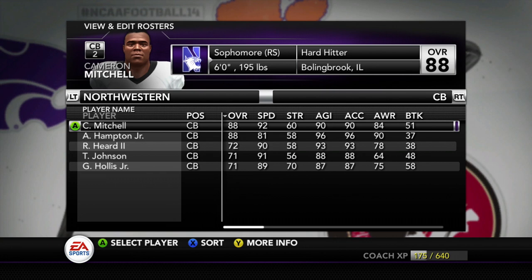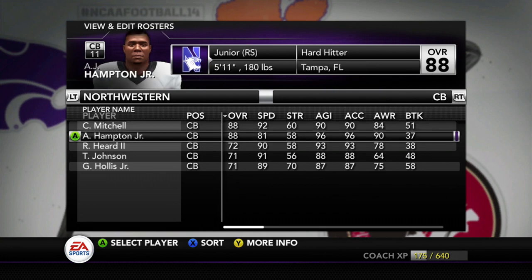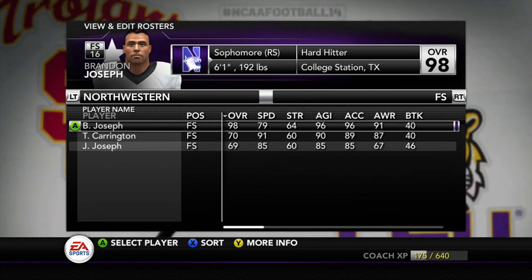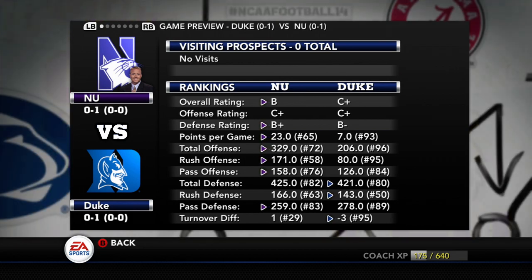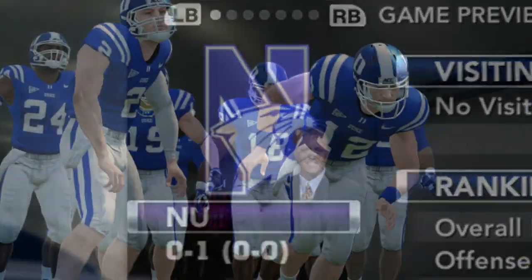Where the true strength of this team lies is in their DBs. At corner, Cameron Mitchell and A.J. Hampton are both solid. Brandon Joseph looks like a surefire first-rounder at free safety, so we're going to have to try to keep the ball away from them today as best we can. Super looking forward to taking on this team — I think we can get one in the win column. Looks like Herbie's picking the Cats. With that, let's go down to the field.